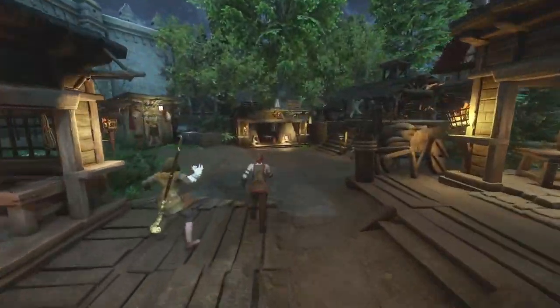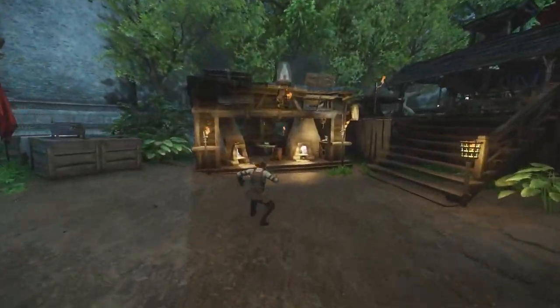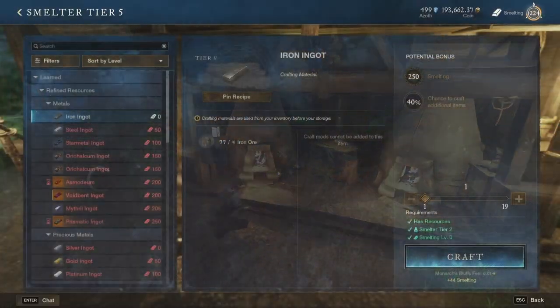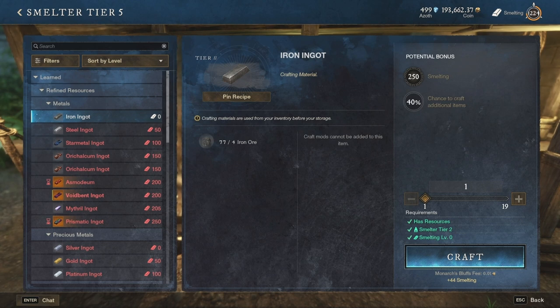The smelting station looks like this. When you go next to it you will see different options showing up related to the level you have in the refining profession. At the top left side you will see that iron ingots is the first option available. In order to create an iron ingot you will need only iron ore — the process doesn't require any level or additional materials, and you will produce 1 ingot for every 4 pieces of ore.